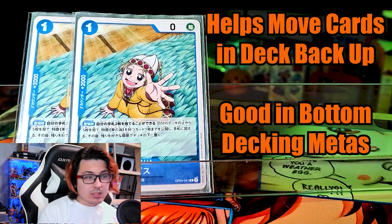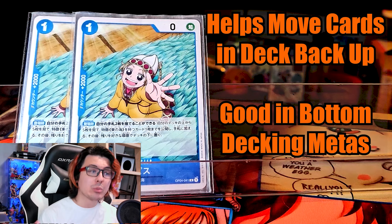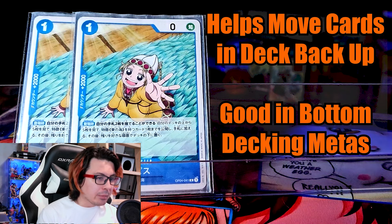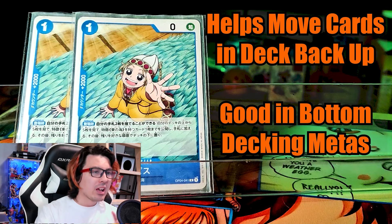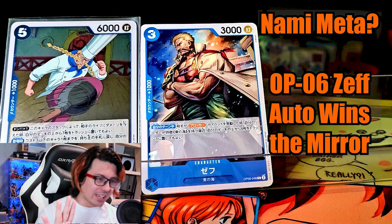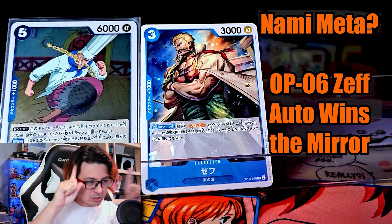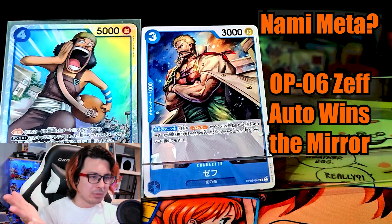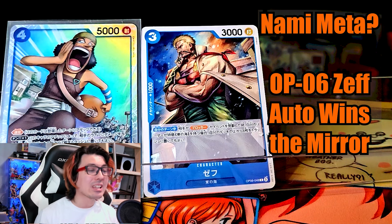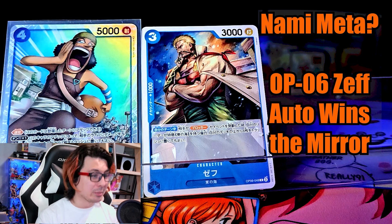If the meta does move more towards bottom decking, dropping Gum Gum Rain for another Apis would be good. In bottom decking metas, it's important to have more search to move the Kayas that get bottom decked back up. And if, by rare chance, Nami becomes the top deck in the meta, run double Zeph — OPO6 Zeph and maybe Usopp. OPO6 Zeph does nothing for you against other decks, but it is a perfect way to win the mirror.